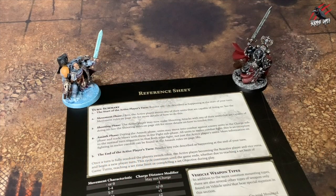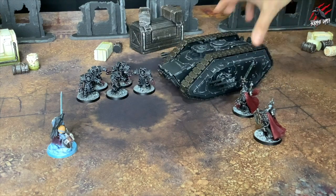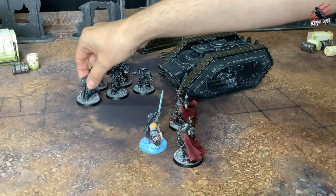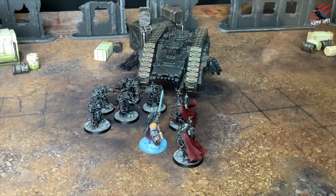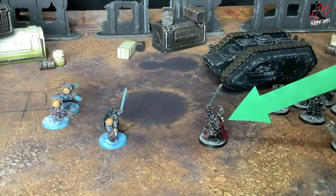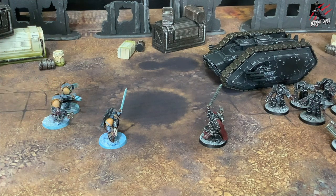In Horus Heresy, one player will take their turn to move and fight with all their forces, then their opponent will move and fight in their own turn. This process is repeated with the first player moving and fighting again, and so on until the game is done. During their own turn the player is referred to as the active player, and their opponent — whose turn it isn't — is known as the reactive player.